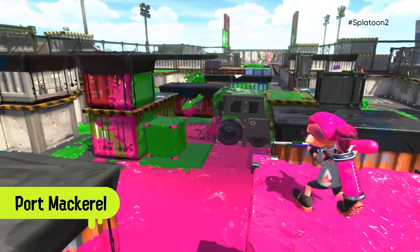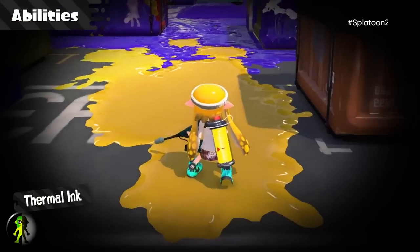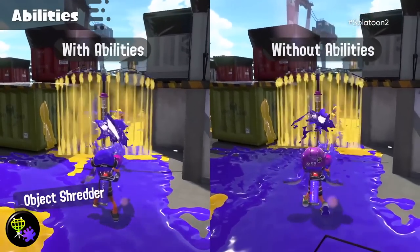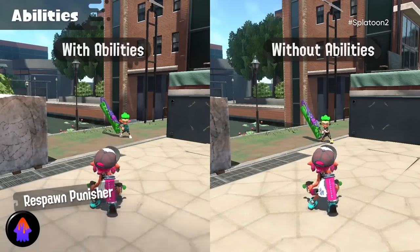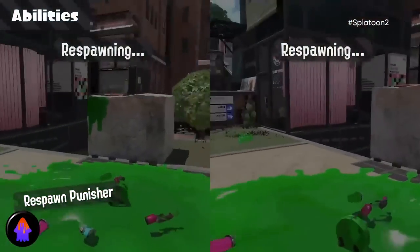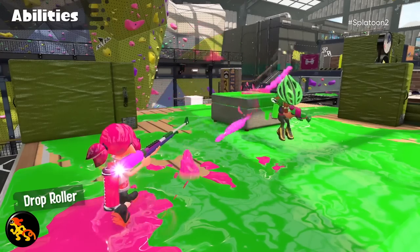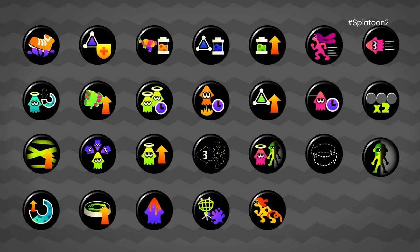We've also got some brand new abilities to talk about. One is called Thermal Ink, which allows you to track foes through walls that you've hit with your ink for a short time. You've also got Object Shredder, which increases all damage you deal to non-inkling objects. There's Respawn Punisher, which increases your respawn time and special gauge reduction, but also does the same thing for anyone who splats you — an interesting trade-off. And Drop Roller allows you to roll in any direction using the left stick as soon as you land a super jump. There are also many other abilities shown that we have no idea what they do yet.